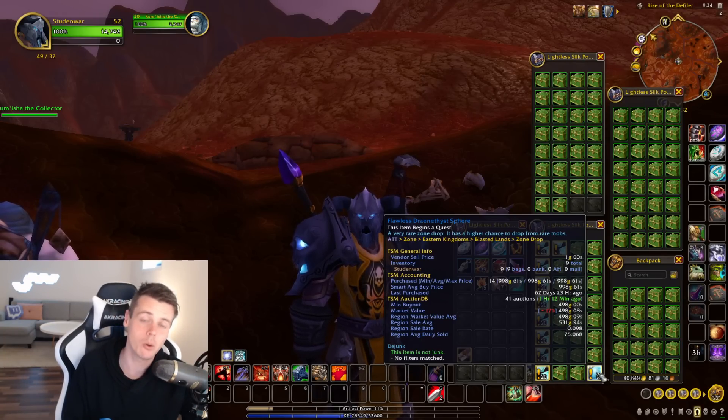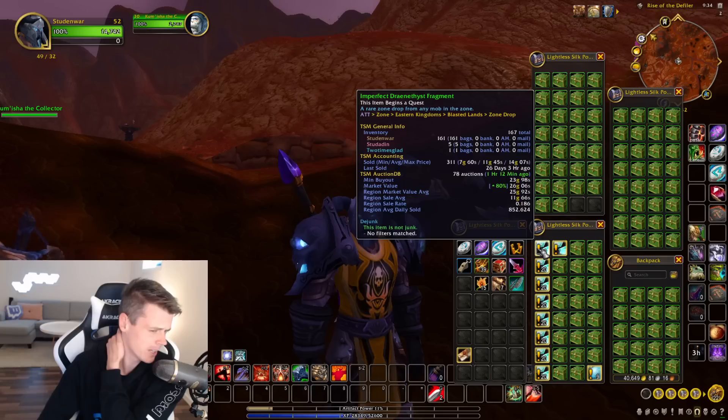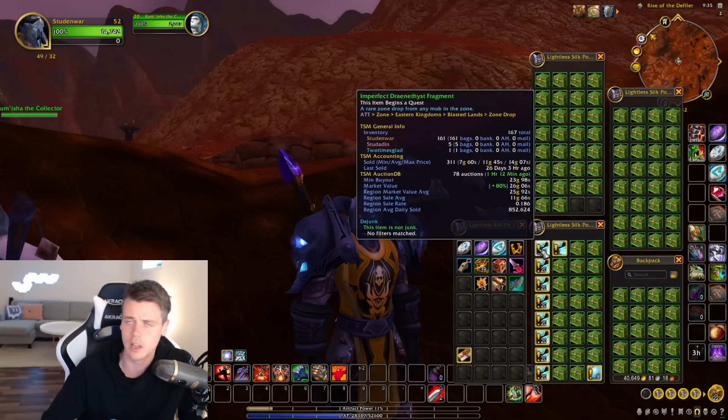When you kill a rare elite, you don't necessarily get the Flawless Dranitus Saphir — you can also get the green one, which is really bad in terms of transmog. They don't give any decent unique transmog items with good value because they're just so easy to get, and they're basic world drop green items.